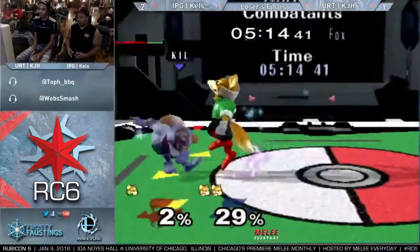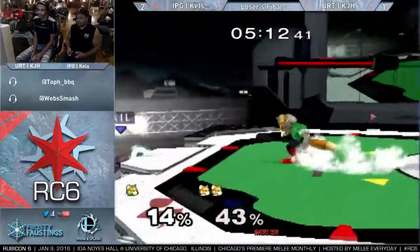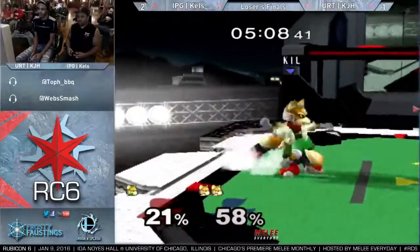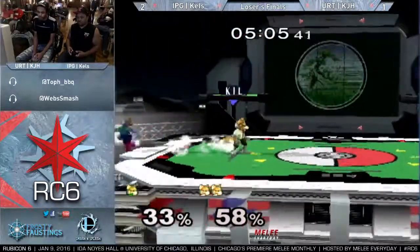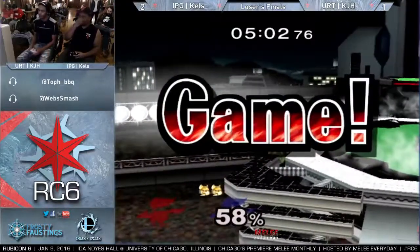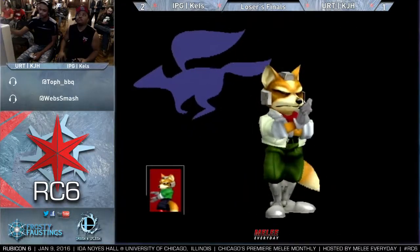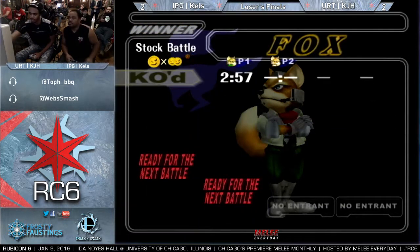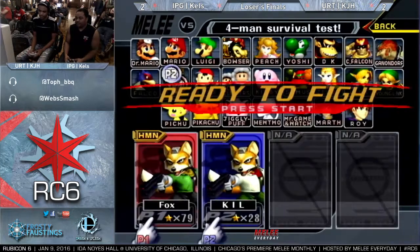Kels almost looking nice up here. Who can shine there better? Oh, nice wave. He did a little dash forward to make it look like he was going for it. Oh, that's going to be it then — KJH. The Armada shine, complete with the head dip. That's an Armada classic — that's how you know it's authentic. 2-2.